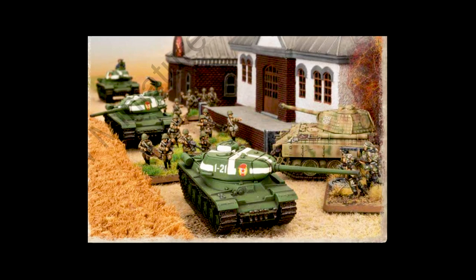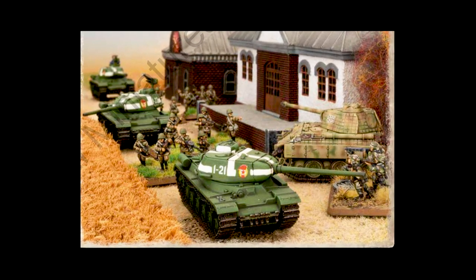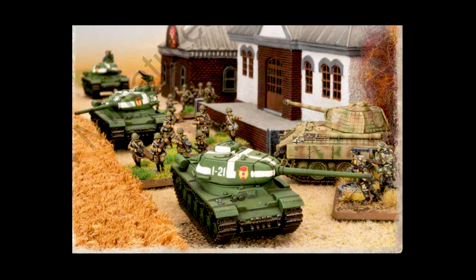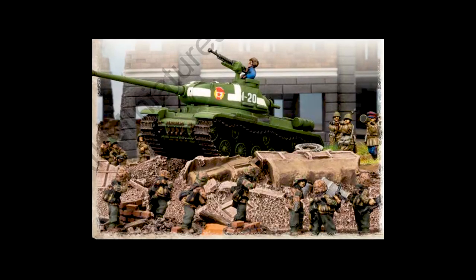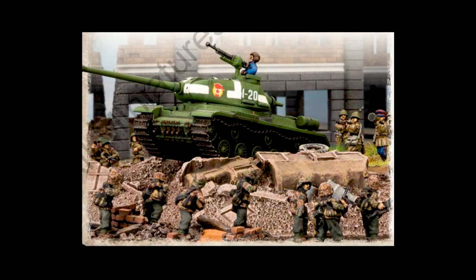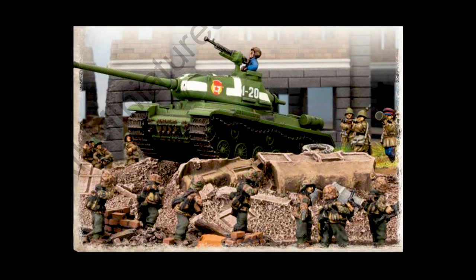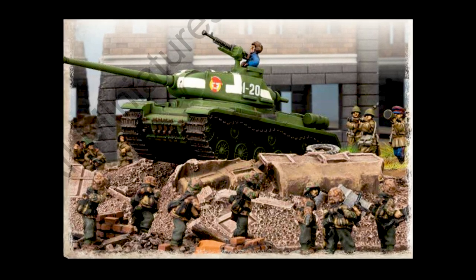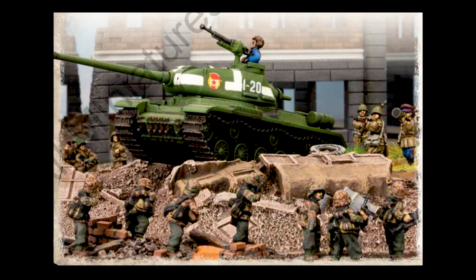The Guards Heavy Tank Regiment HQ gets one IS-2 for seven points. The IS-2 is kind of a beast — front armor of 10, side armor of 8, top armor of 2, very similar to a Tiger. It does have a big gun: just one shot at anti-tank 14. The tank company can take three to five IS-2s — the bare bones of just three is 22 points. So theoretically you could take an HQ and three companies of IS-2s with a little left over for infantry or artillery.